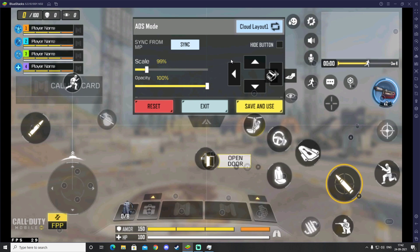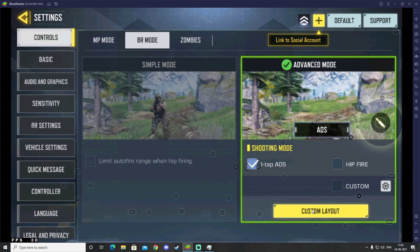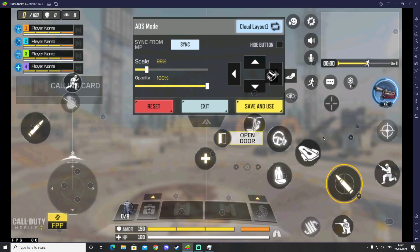After that, click on Custom Layout. To be safe, we are going to reset all of these controls. Go ahead and click on Reset and Save and Use. Now all your controls are back to the default position. Click on Custom Layout again.